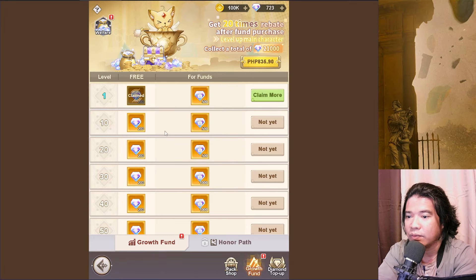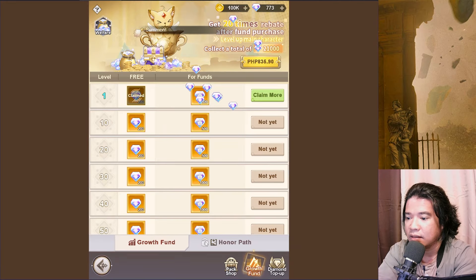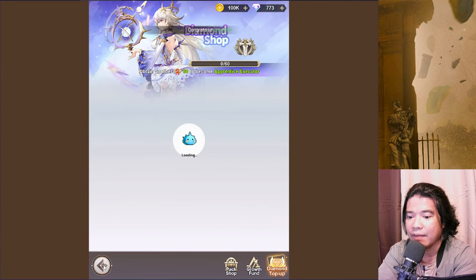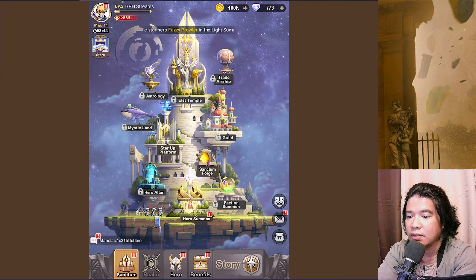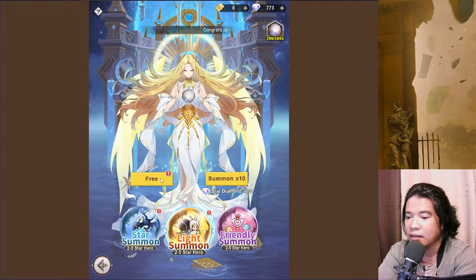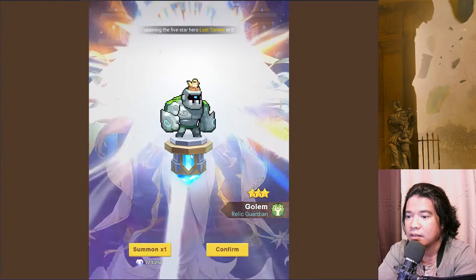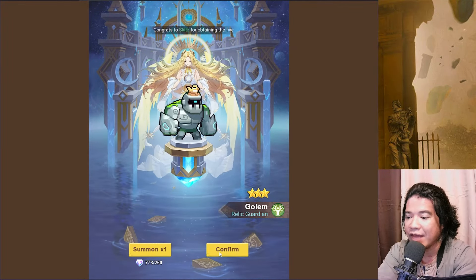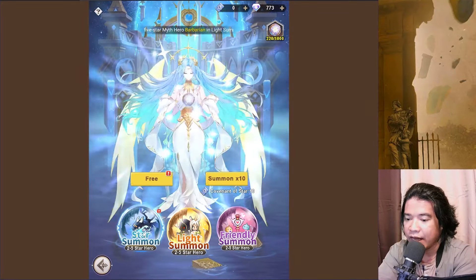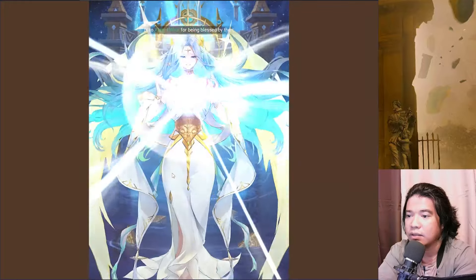We have here some growth funds and welfare. We have diamond top-ups. And on this hero summon we have here free. Let's check this. This is a golem. We have now a tank guys. And we have here also a star summon. On this star summon, I think this is a rogue or an assassin.